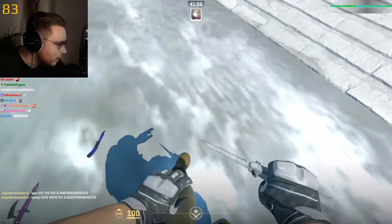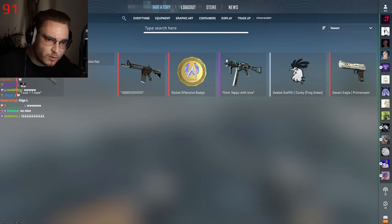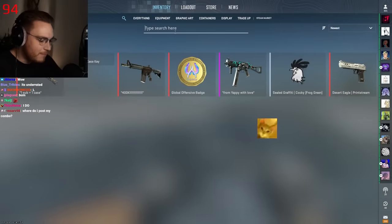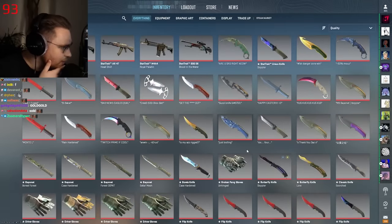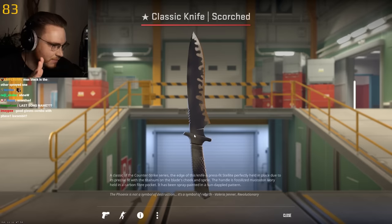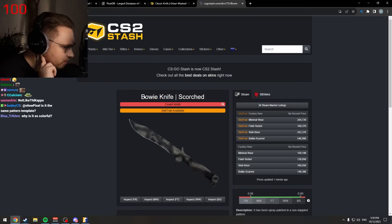Oh baby. On Urban Mast knives — I only learned this late into my collection — the normal Urban Mast is one of the cheapest finishes, nobody likes them. 99.9% will look like this: some white, some black, some stripes. But you can get max black patterns and max white patterns. I've never seen a white gem stiletto before. I have a black gem on the classic knife — that's a max black. On scorched, you can get max black; on Urban Mast, you can get max white. It's the same pattern template. A lot of people don't know that.